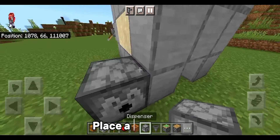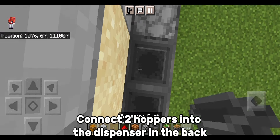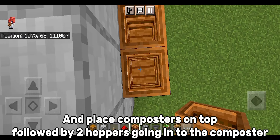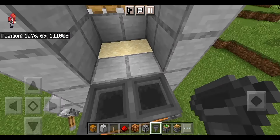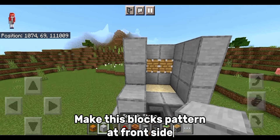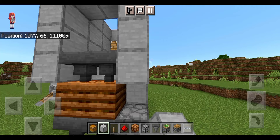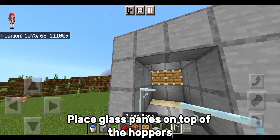Place a dispenser. Connect two hoppers into the dispenser in the back and place composters on top, followed by two hoppers going into the composter. Make this block pattern at the front side. Place glass panes on top of the hoppers.